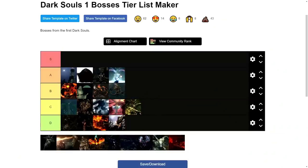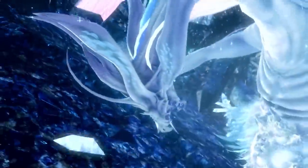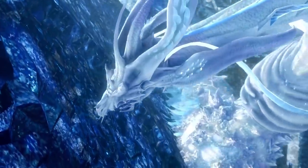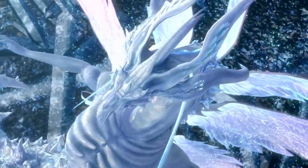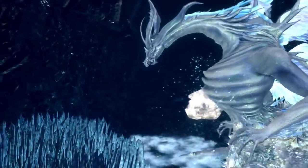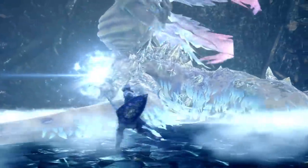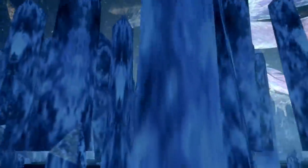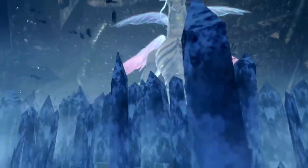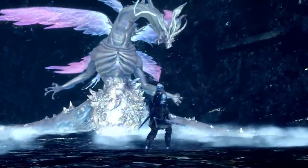Number seventeen — Seath the Scaleless. Born without the stone scales of everlasting dragons, Seath betrayed his own race alongside Nito, the Witch of Izalith, and Gwyn, bringing dragons to the brink of extinction. This mountain of moon spaghetti is actually quite scary — the poke the boss in the butt strategy just doesn't work here. Seath will pulverize you in one swift blow from his tentacles, and he also sends a field of cursed crystal magic your way, making it harder to approach without the right timing. This boss is particularly hard on first playthroughs, especially if no one told you that you need to break the magic crystal at the back of the room — otherwise he's straight up invincible.